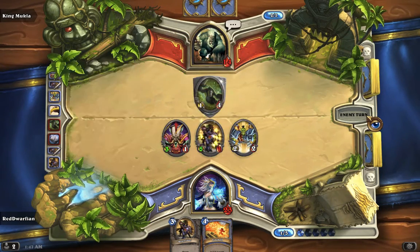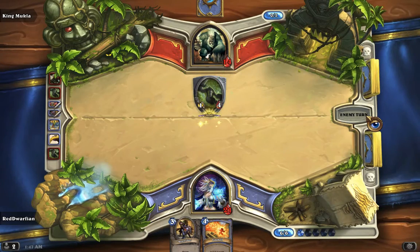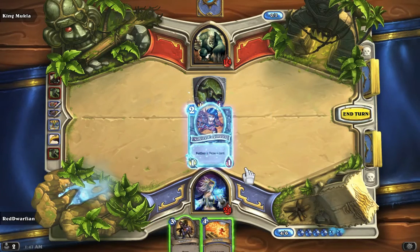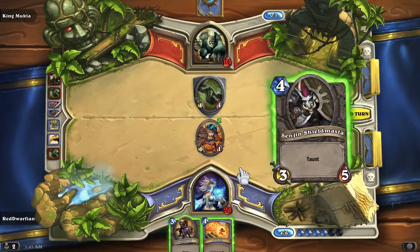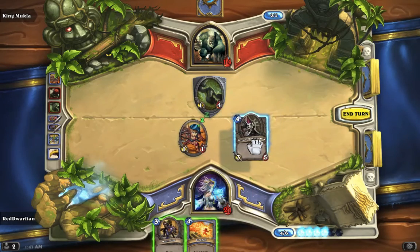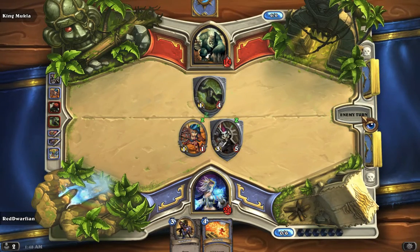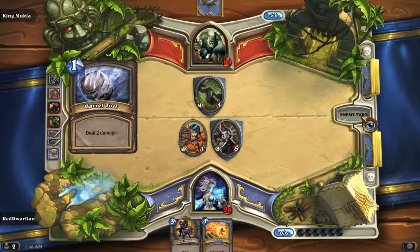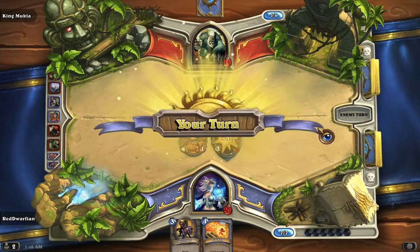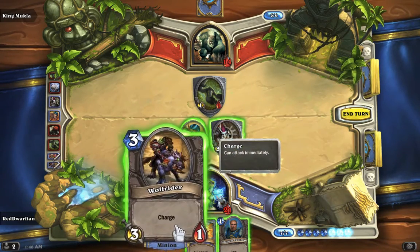More monkeys — why monkey, why? Oh gods. Ow. Let's get... what do you got? Sen'jin Shield Master. Yeah, I think I'll do that. You pull out a guy with taunt, I pull out a guy with taunt — two damage. There's a Goldshire Footman as well, so let's see.